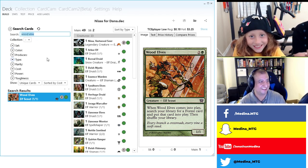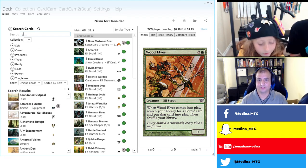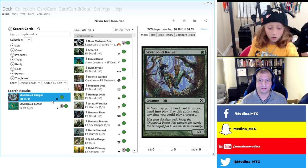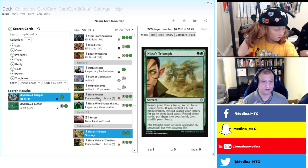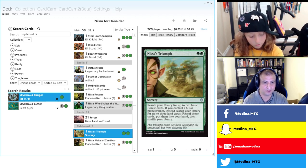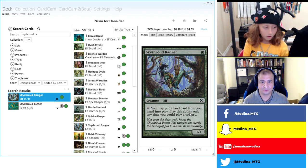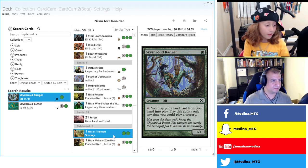Let's add Skyshroud Ranger, which taps to put a land from your hand into play — it doesn't have to be a basic, it could be any land. This also goes well with the signature spell, which gets two basic Forests, but if you control a Nissa planeswalker you can get up to three land cards of any kind. So you could actually get Tron with Nissa's Triumph and then put them into play.